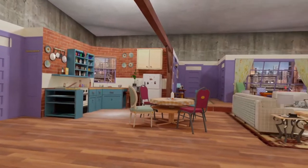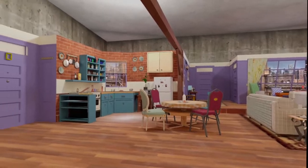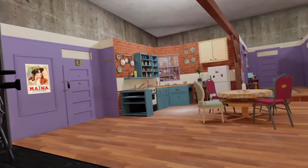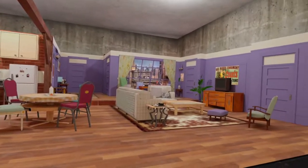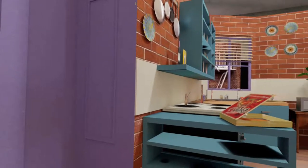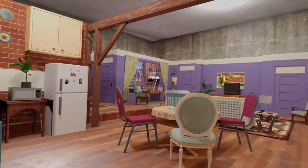Oh wow, this is the Friends apartment, complete with the audience view up here and the theme music. Oh wow, this is incredible. Can we go near the door? We can. There's the door guys, walking straight in. Who would we expect to see in this apartment? Incredible.